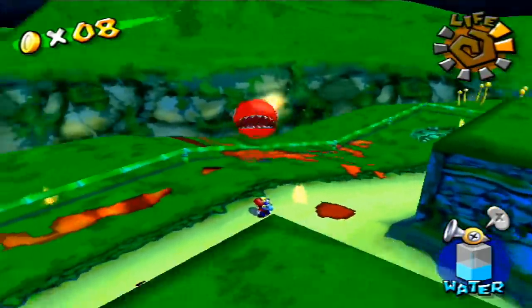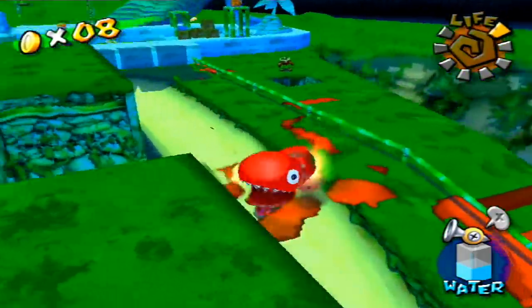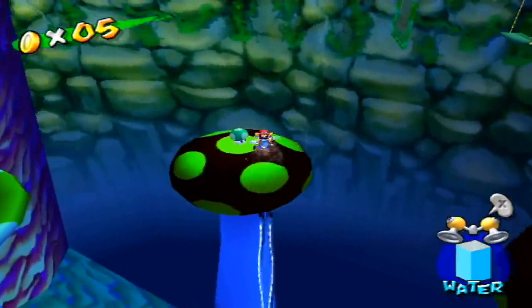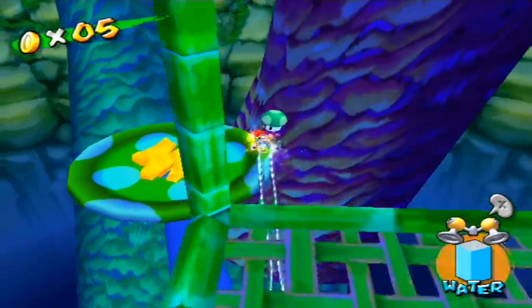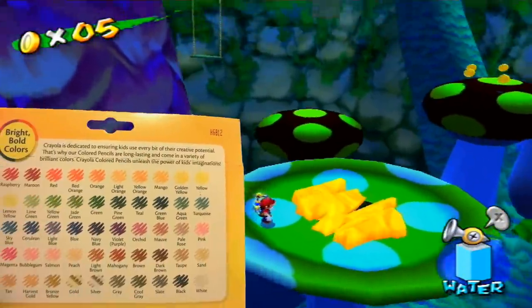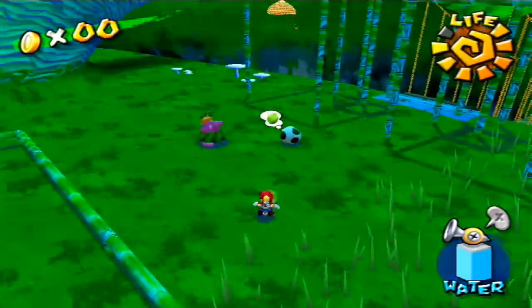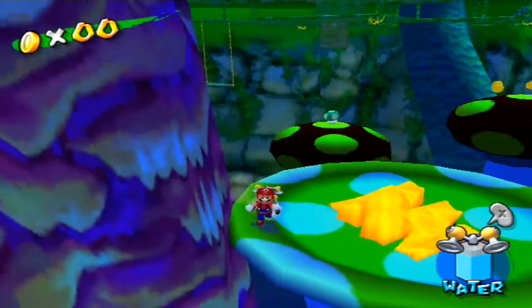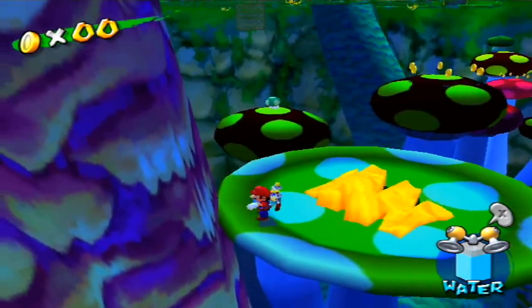You're stuck. Of course, we have to go over the most useful glitch in Pianta Village. Head over to episode 5, where this crayon squiggly is blocking our way. Normally, we need Yoshi to get past undulating freak squiggle, but with some clipping, we won't have to bother with it.